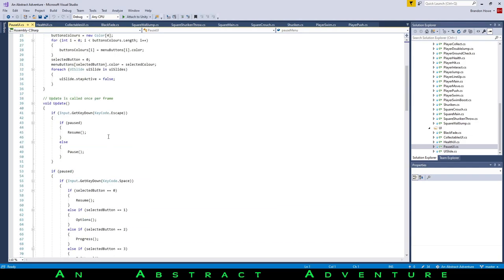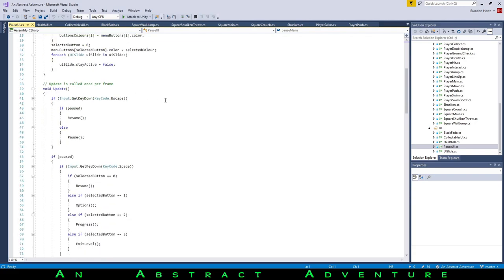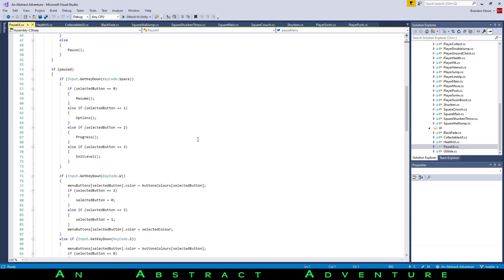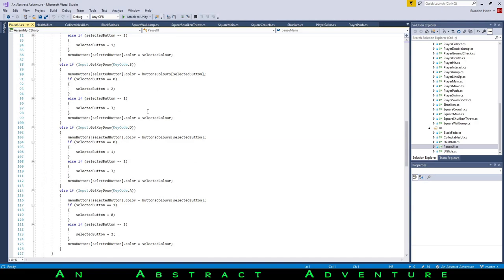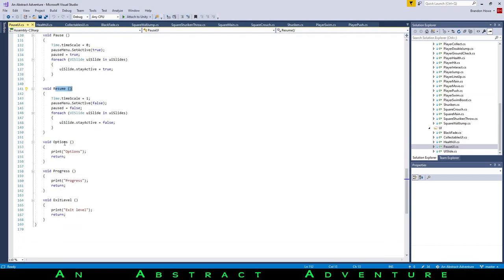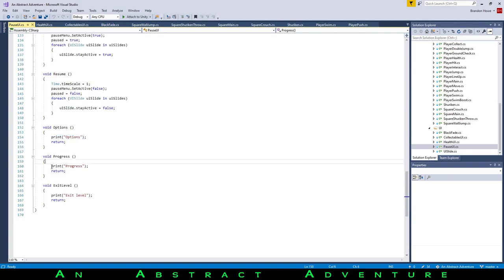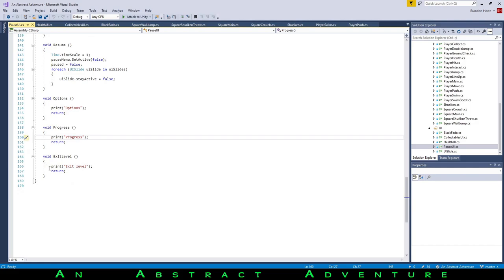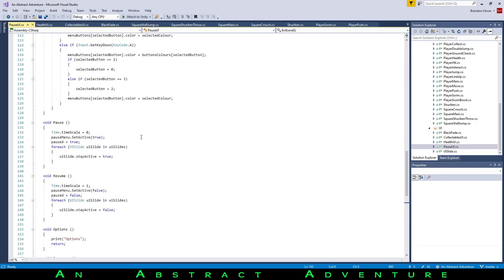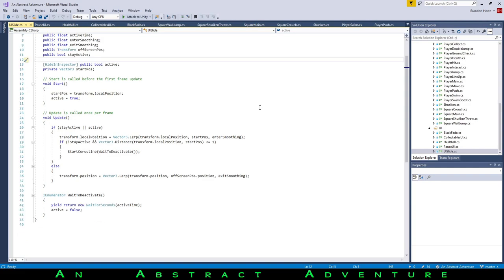Pause UI — if we hit the pause button, it brings the pause screen onto screen and controls being able to hit the different buttons with WASD to go between options. Hitting them runs different code: resume, options will eventually bring up an options menu, progress will bring up some kind of progress thing, and exit level will return to the hub or main menu. That is the last script. UI slide controls the actual having objects slide in and off of screen.